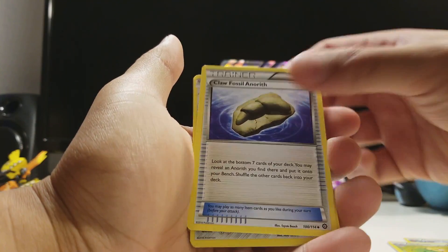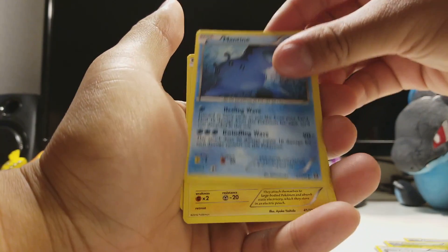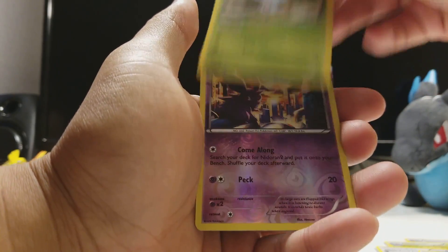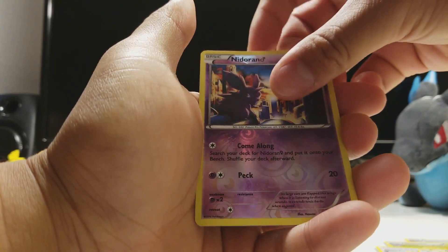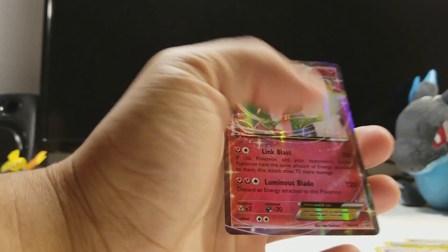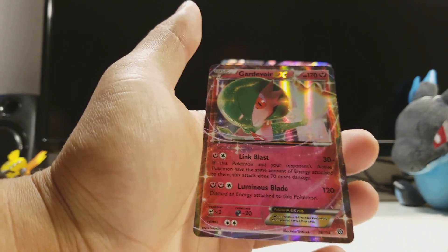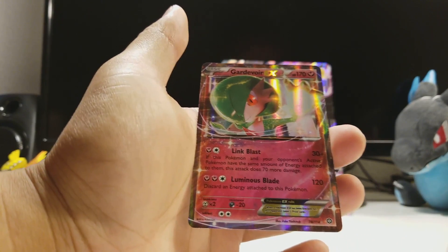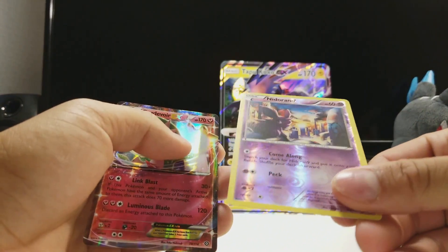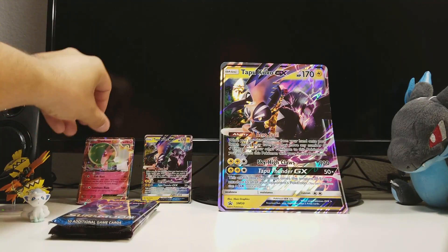Here we go. Klaw, Fossil, Amarith, Clink, Mantine, Joltik, Bergmite. Are we getting something good? Nidorino and Gardevoir EX! Oh my gosh, first pack in and we already have a Gardevoir EX. That is amazing. And that reverse Nidorino — very cool artwork. I'm gonna put that back there and sleeve them up later.